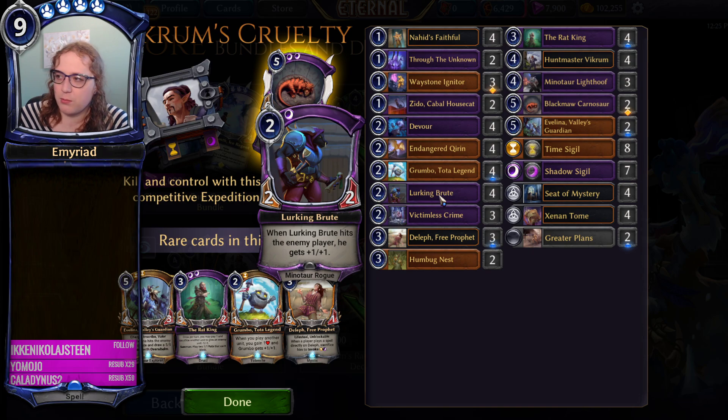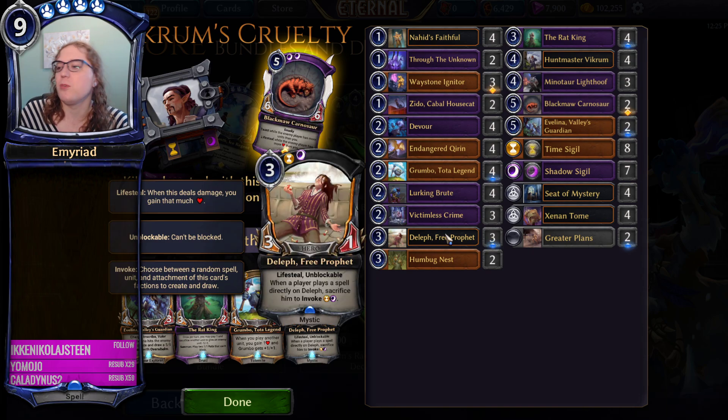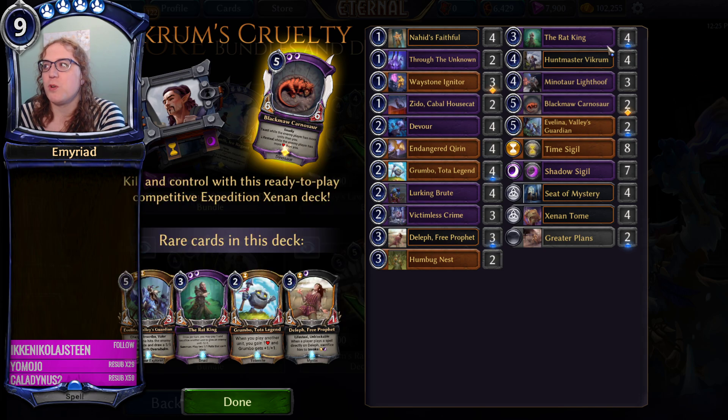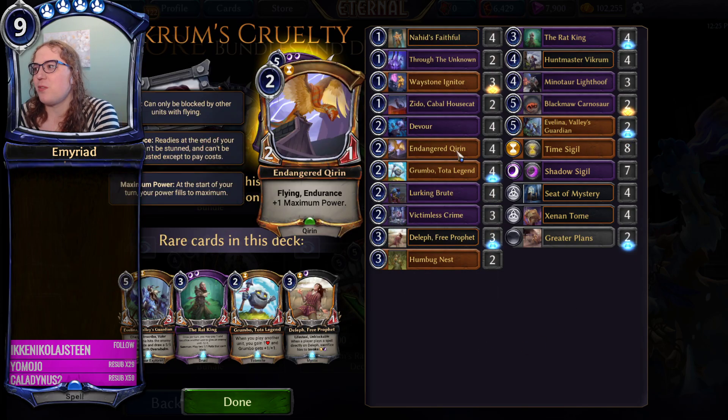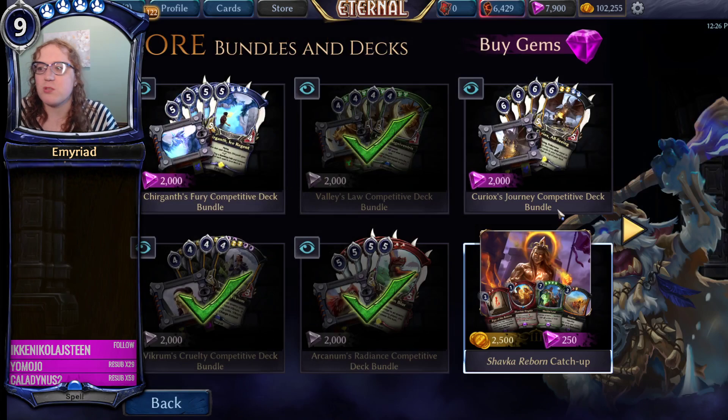Combined with a bunch of really solid rares and a middle-tier Legendary that is still really playable, this is a really good deck. You've also got Zedokabal Housecat, Nahid's Faithful. Nahid's, Waystone, Through the Unknown - this is actual stuff you're seeing a lot in the later metas. You also have Lurking Brute, which is good for Minotaurs. Della Free Prophet - it's not an amazing card but the Invoke is really nice and the Lightsteel is really nice. Overall, pretty solid stuff.